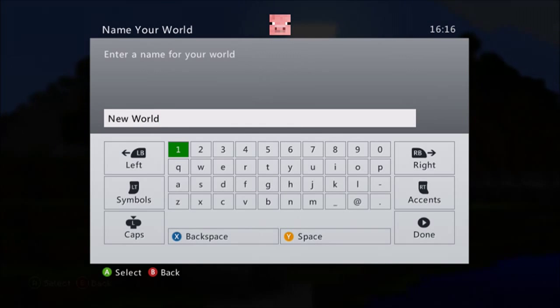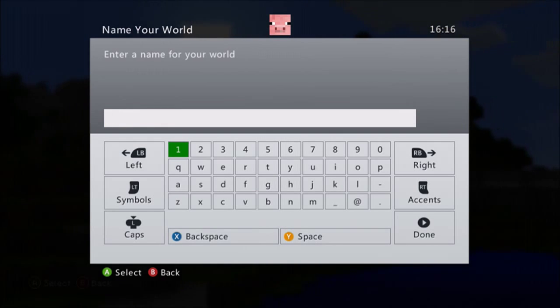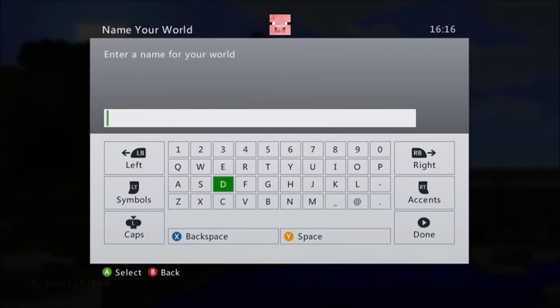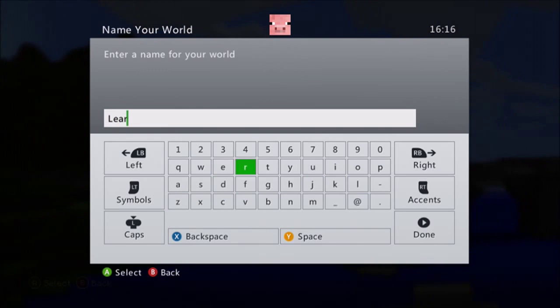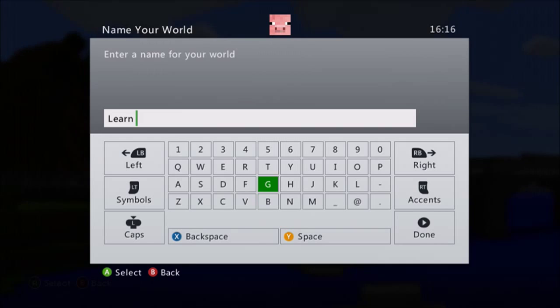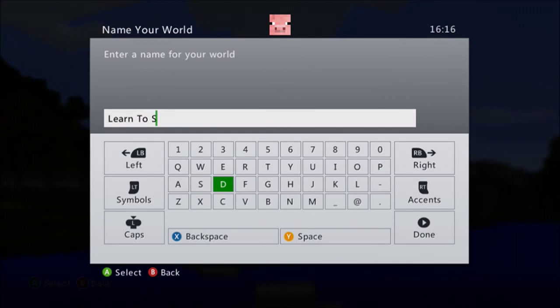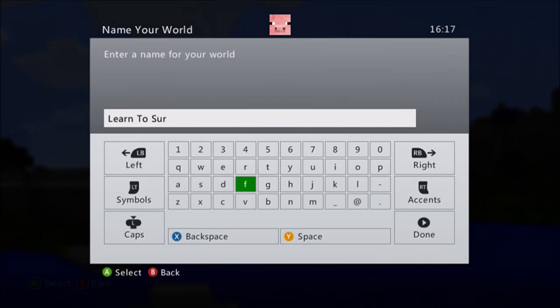Start a world and create it. I'm going to pick a seed so you can follow along exactly the same as me. Let's name the world 'Learn to Survive' — let's call it that.